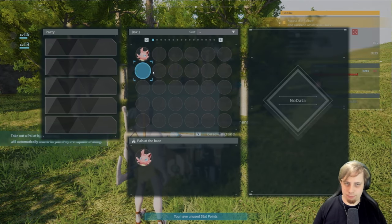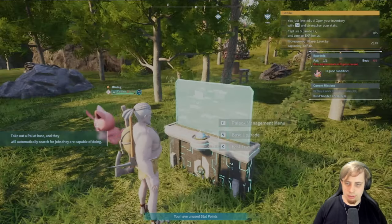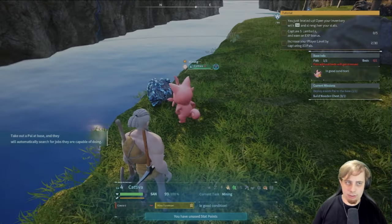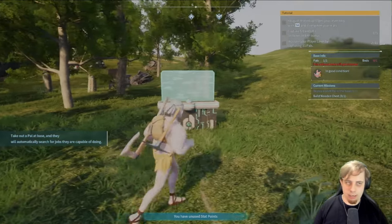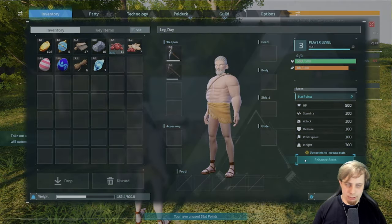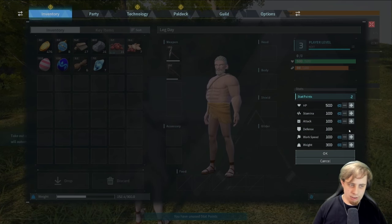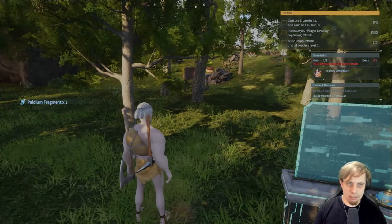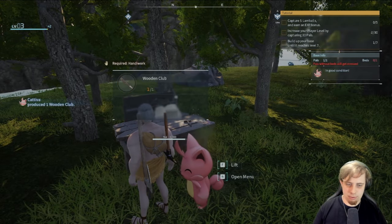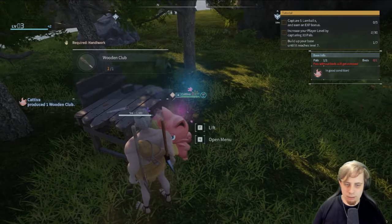It's already gonna mine that node right there, look at that. Tab to strengthen your stats — I want work speed and weight right now. Capture five lamb balls. He's gonna come over here and construct this — I'm gonna have it done before you even get over here. Never mind, holy crap, that's fast! Thank you, buddy.